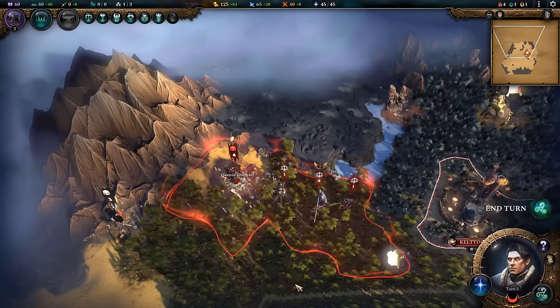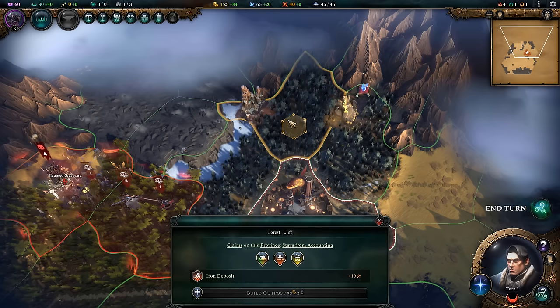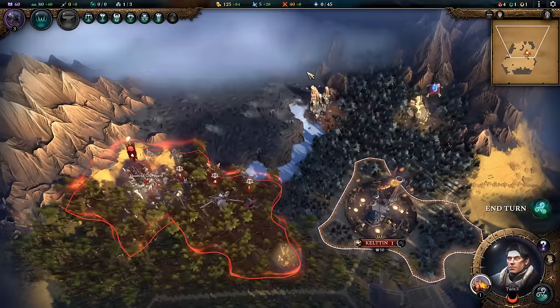I think these might be snow provinces but it doesn't tell you when you click on it because it's a full forest. I probably want to turn these into deserts but I'm not sure if that will destroy the trees. I've never used Scorch the Land before, so I'll wait on it — it would take up all my mana and I don't think it's worth doing that right now. I do have plenty of forests over here so it might be okay if it destroys the trees.